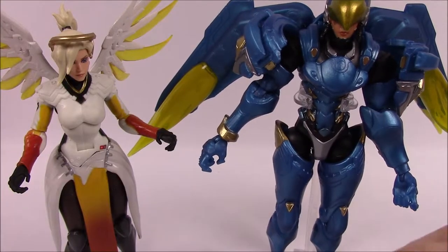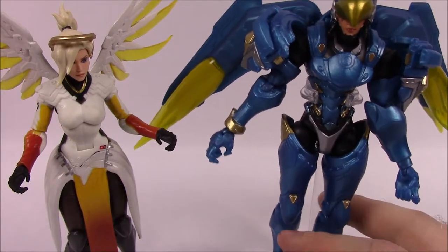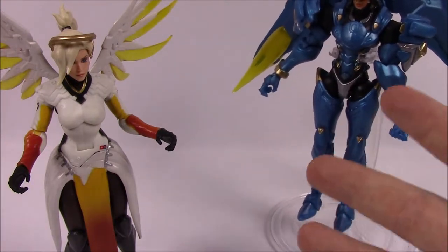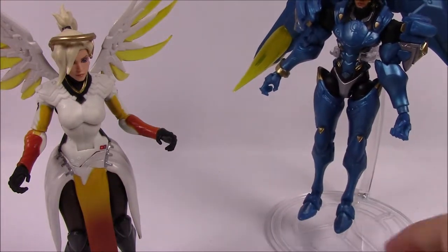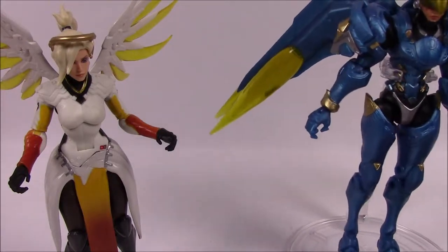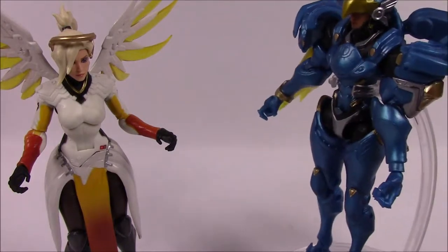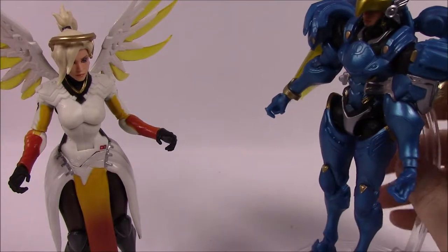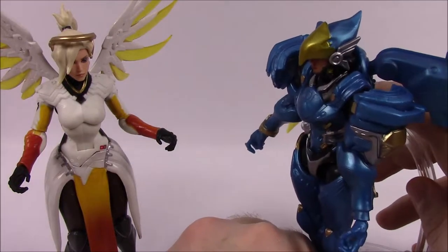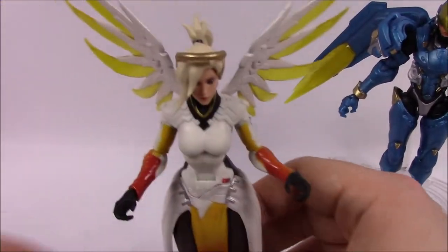Our next two-pack is Mercy and Pharah, which I think is probably one of the coolest packs. They come with a lot of accessories. Pharah is floating on the included base — both characters fly or float, so you can use the base for either one, but Pharah kind of needs it more. I went ahead and put it on her to get her up, though I'd rather have her on the ground. We'll move her aside and look at Mercy first.